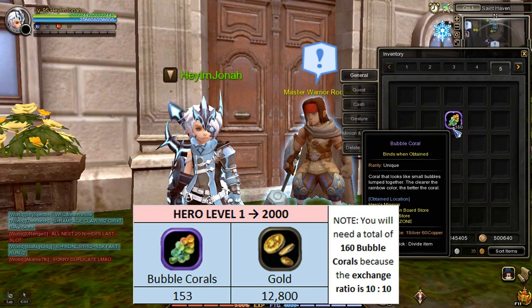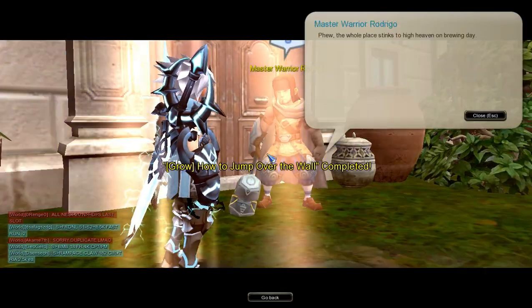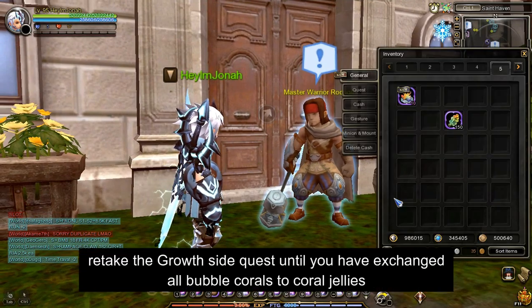I now have enough Bubble Coral to reach Hero Level 2000. I will now exchange these Bubble Corals for Coral Jellies and use them. If you want to exchange Bubble Coral again, you just need to re-take your Growth side quest from your Master NPC.